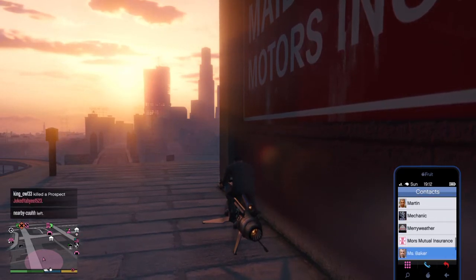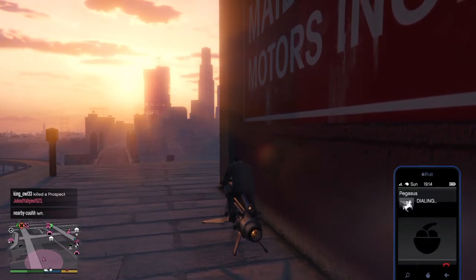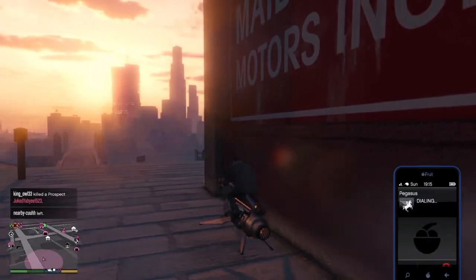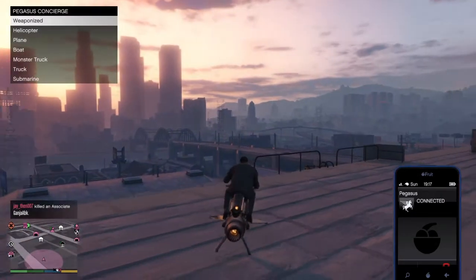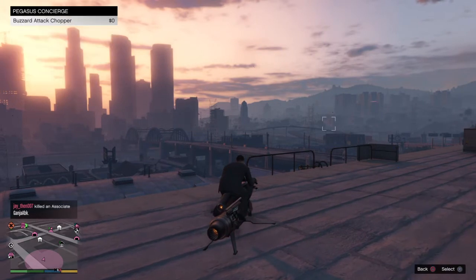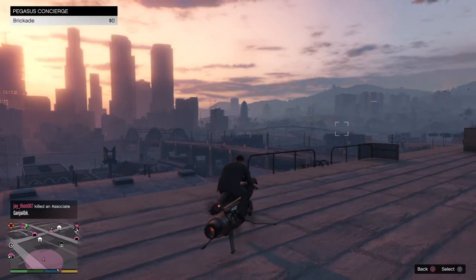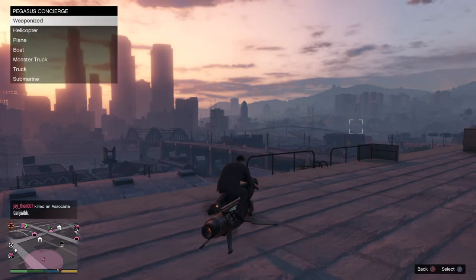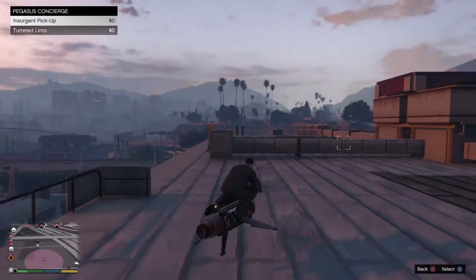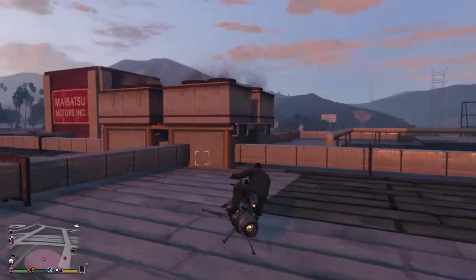So, if you bought the Insurgent pickup truck, what you're going to want to do is call Pegasus. Once you call Pegasus, this allows you to pick all these different weaponized vehicles, helicopters that you might own, planes, boats, monster trucks, and your submarine. The Insurgent pickup truck is under Weaponized — we're going to click that. Your specialty vehicle is available for collection right now.